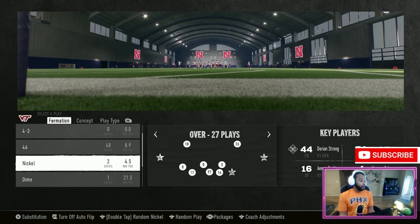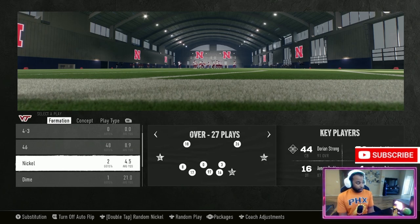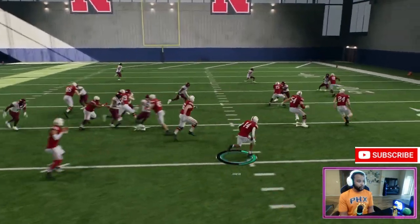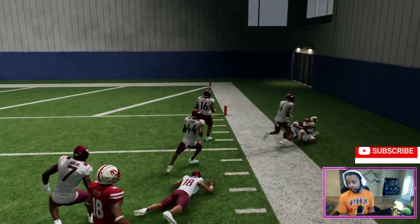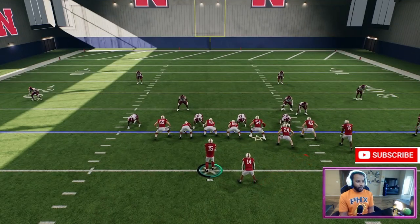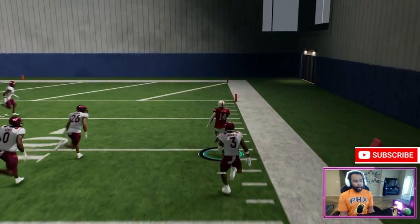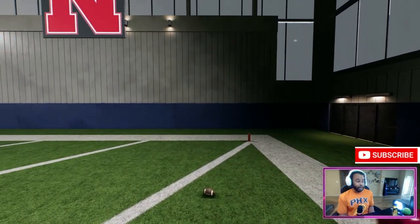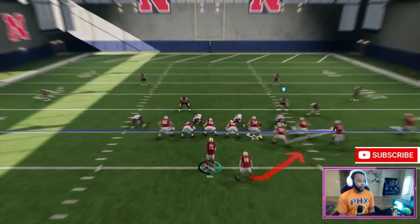There's a running play called the crack toss. This is going to be very important in how you use it, because it's always good as a setup play. As you can see I get a lot of yards with this play, and with the right blocking you'll score a touchdown for the most part. I'm gonna run it again — same thing, no audibles. Get those linemen out there, it's a foot race at that point. These are money automatic touchdown plays that counter the three-three-five penny that a lot of people like to run.